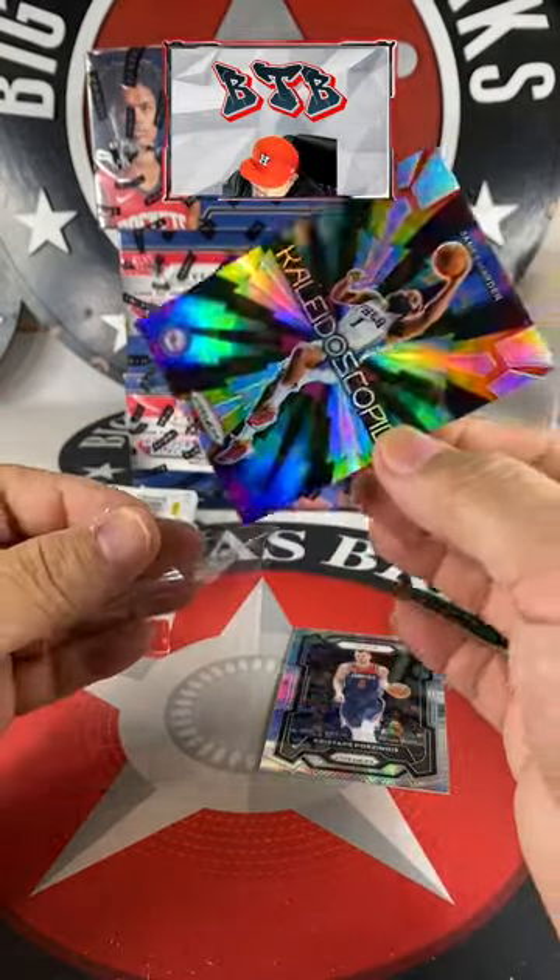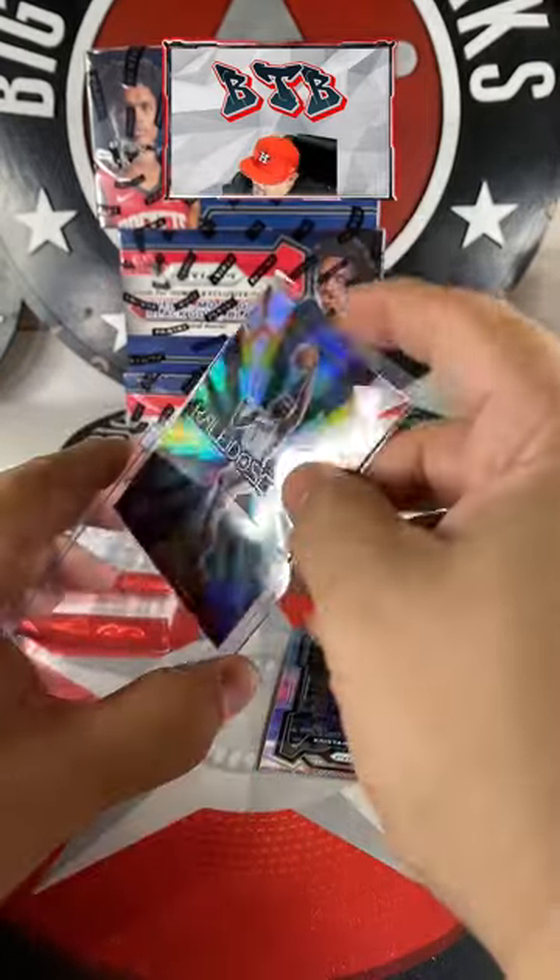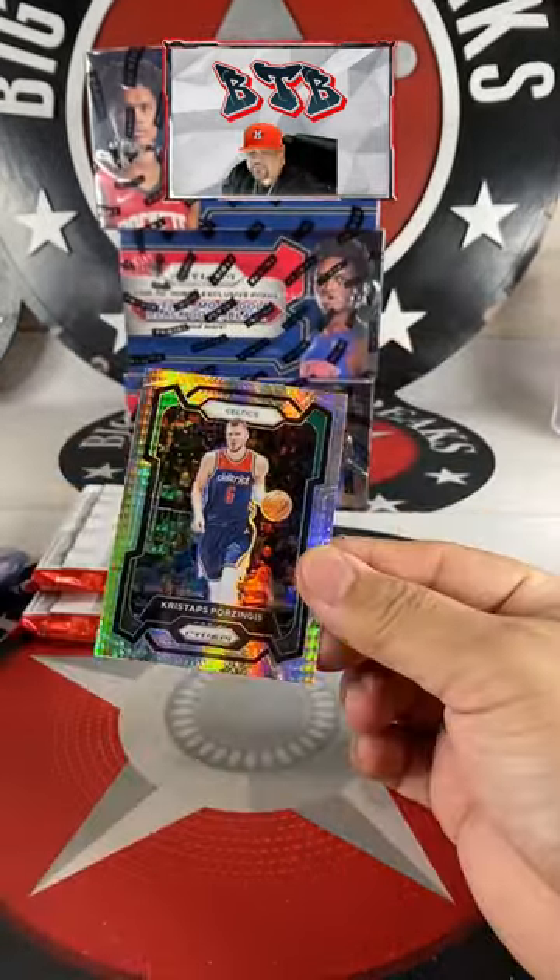Top left is a giveaway — yes, there's a pink bag that should appear at the top left of your screen, click it. Porzingis on the hyper.